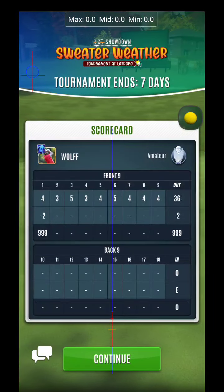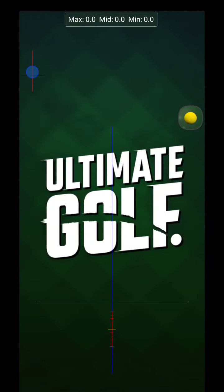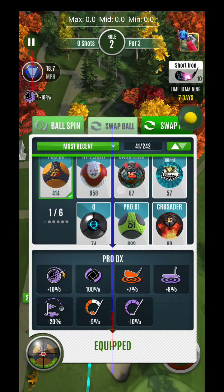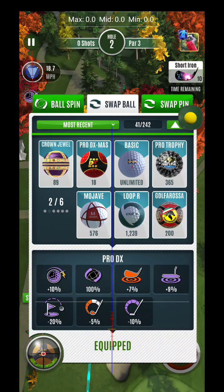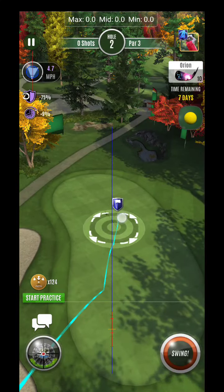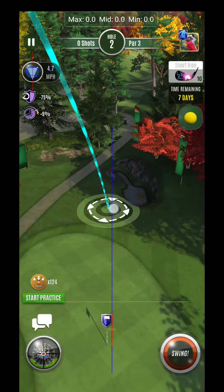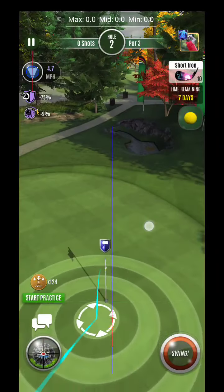Highly recommend those Pro D X balls. I recommend you guys being able to take advantage of some of these pin combinations as well. You'll be able to do some really cool stuff. Now for Pro Division, you're going to be winning the Pro Trophy balls, so that's a good free-to-play ball for you guys to use. This is what I'm going to use for most situations, and especially after we got off to a strong start, this is a good idea to potentially utilize some of your practice.